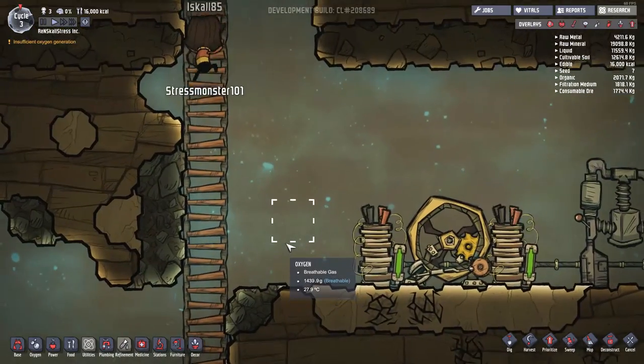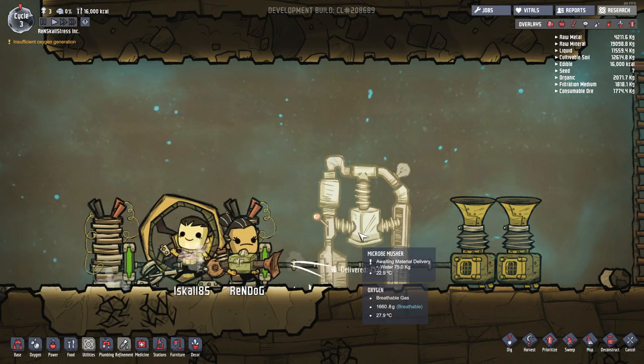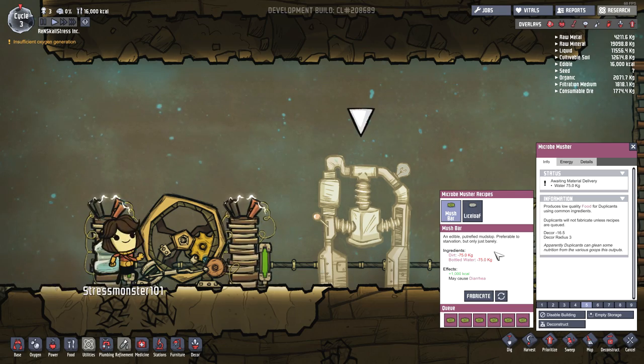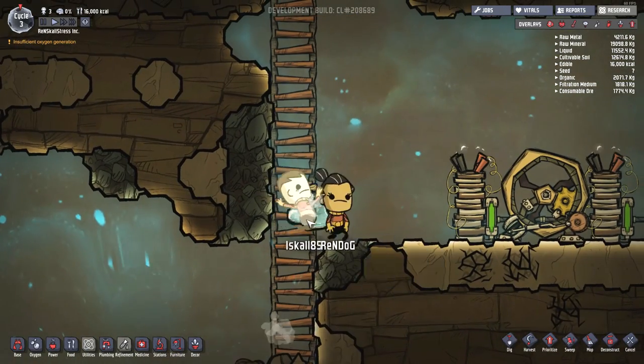Look at them — they're going to come down and bring some mush into the machine to make some mud slop, because that sounds delicious. This thing should be working now — but it needs water! It needs 74 kilograms of water. Look at the little water bottles on the back — that's awesome.